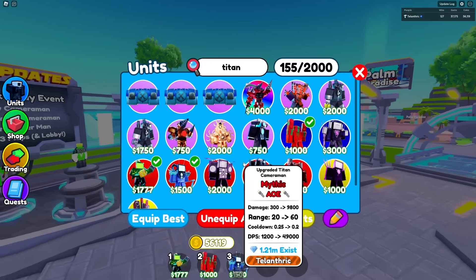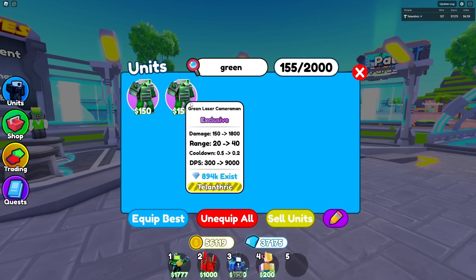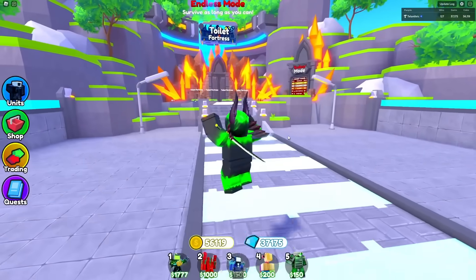None of the other titans were really part of an event, so I can turn this into an actual strategy. I'm also going to equip Santa TV Man and Green Laser Cameraman. So now I have all three event titans and two other units, and we'll see how good of a strategy this is.